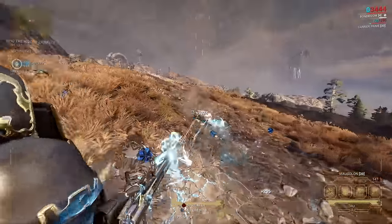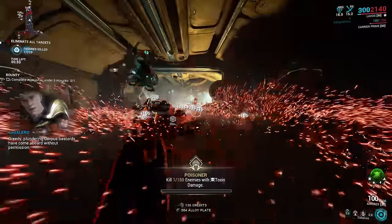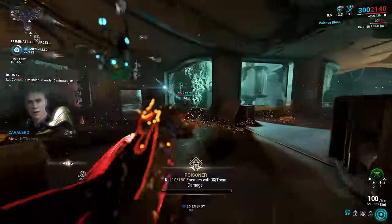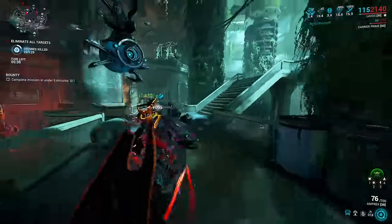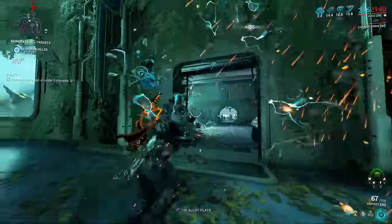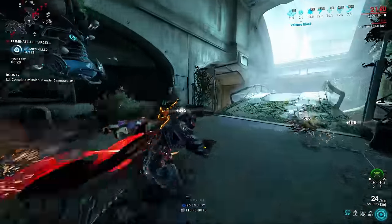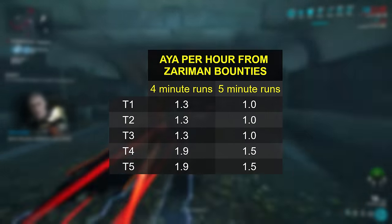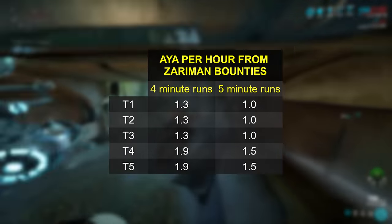With this update, DE also added Aya drops to the Zariman bounties, which didn't exist last Resurgence. Every tier of bounty there, 1 through 5, has an Aya drop on the table for simply completing the mission and side objective. As covered in the video on farming everything on the Zariman, the fastest mission to do is the Exterminate bounty, which most people should be able to complete in 4–5 minutes. Sadly, the drop rates for Aya from those bounties go no higher than 12.34%, putting the rates for Aya at less than 2 per hour — closer to 1 per hour for most players. If your focus is on Aya rather than the Zariman rewards, this would be a bad place to go.